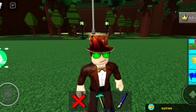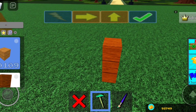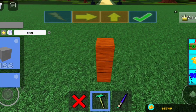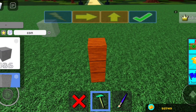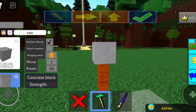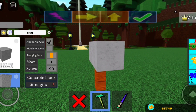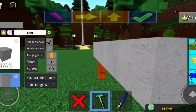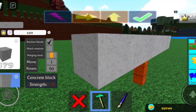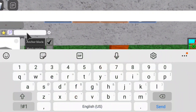First, you want to place down a wooden rod. Then you want to grab some concrete — a concrete block, yes. You want to place one right here, and from there you go one, two, three, four — so that's five. Then one, two, three, four, five — and at the center here you want to grab a pilot seat.